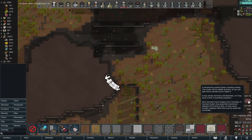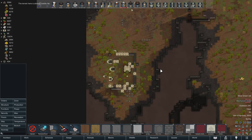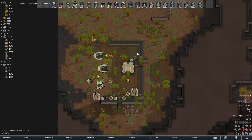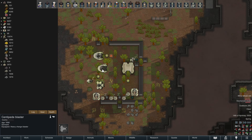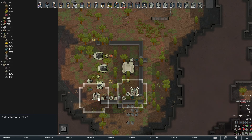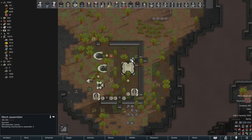Most of it's already marble tile so that's helpful. Marble tile area here for a doorway. Yeah I was gonna say most of that's gonna be wall. That's a lot of turrets — we got a proximity activator.